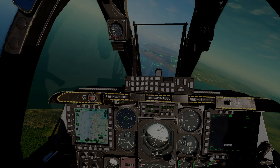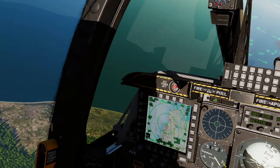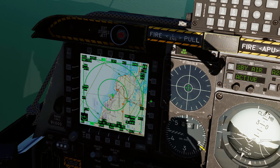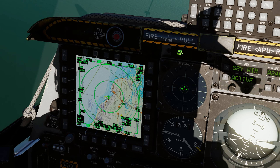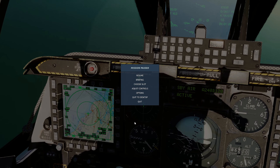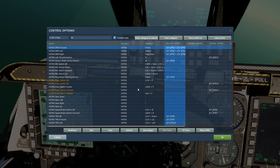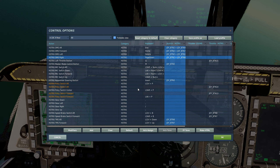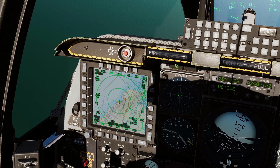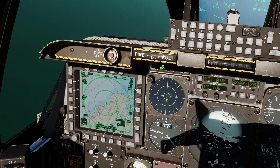Welcome back. Today we're going to run through the TAD DMS settings — there's not too much to it, so we'll get straight in and keep it nice and quick. We've got our tactical air display on our left MFD with the green box around it. DMS forward, aft, and right are the ones that do things on the TAD in the A-10C2 at the moment, as of mid-November 2020.